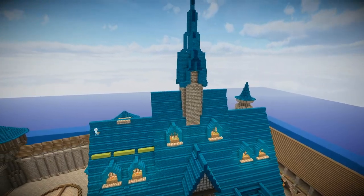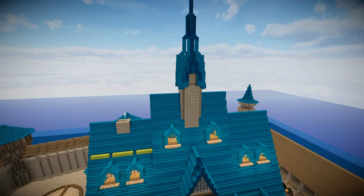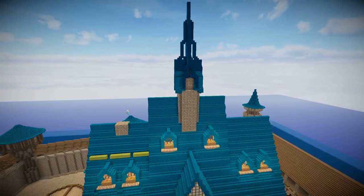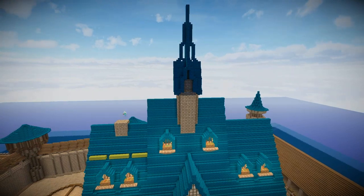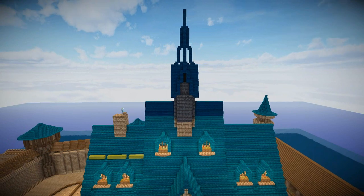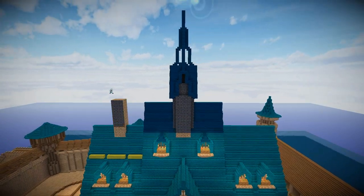Now unfortunately the incline on the middle section of the roof is much steeper than the outside section, so I had to do a bit of tinkering to make sure that the roof sat appropriately with the windows. And now with all six windows in place, I came around to these two towers on the left and the right.